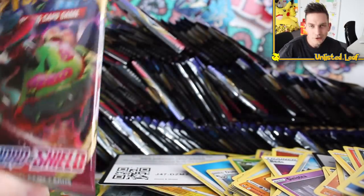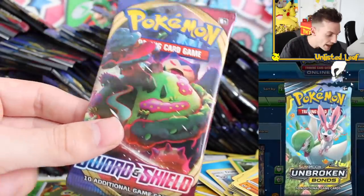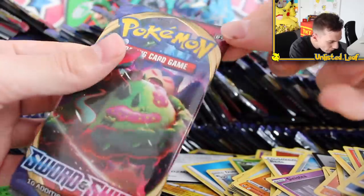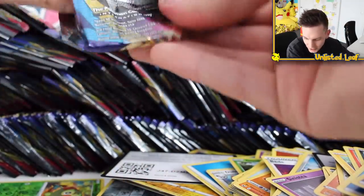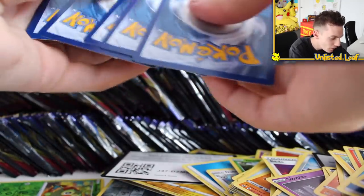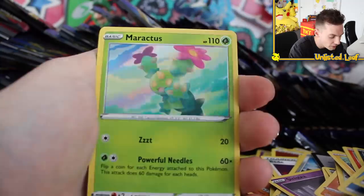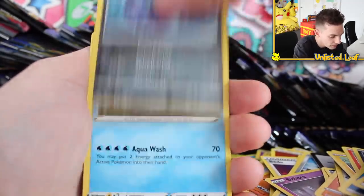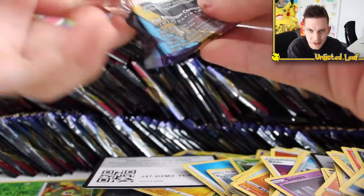If you get a code card, you type it in on your game, claim the code, get the booster. The virtual little hand or your mouse drags it across — he rips it. You couldn't rip this — it's all sealed up. You have to grab it by an end. It's not a thing, you can't do that. You don't get a code card with a color when you open online — it's a complete surprise: you pop open the last two cards, the reverse and the regular rare, or the gold card hopefully.